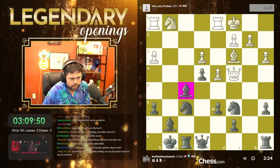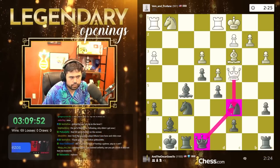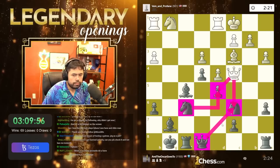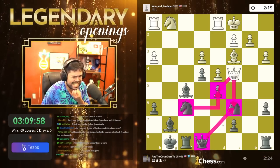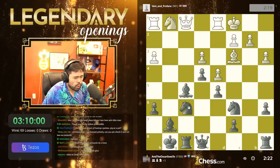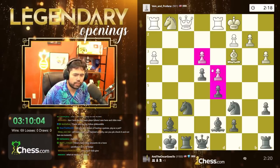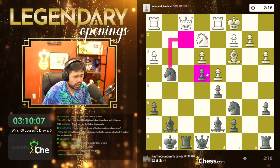I just have two extra pieces here — blocks the queen, guards the knight, knight guards the pawn. Did I ever dream of having a guinea pig as a pet? No, I did not. According to Google, I was told I got 2.4 million dollars for switching to Kick — so everybody has their thoughts, but that's apparently what Google thinks.